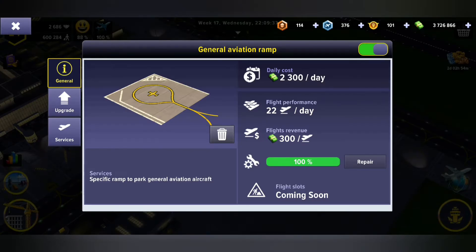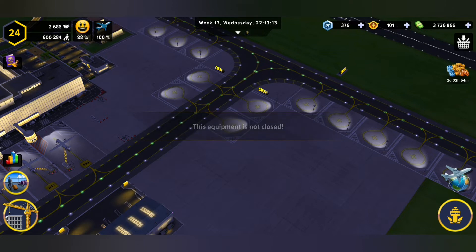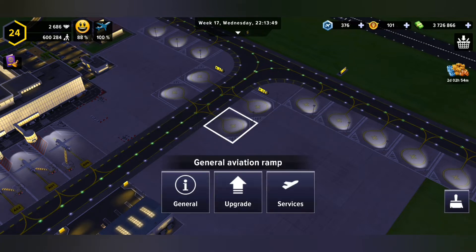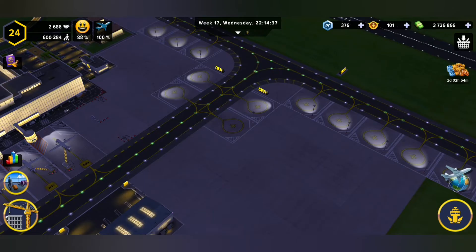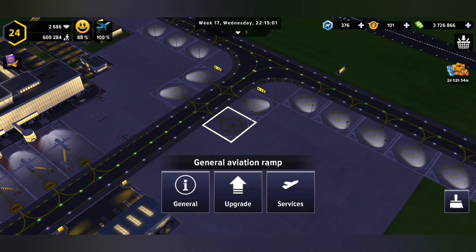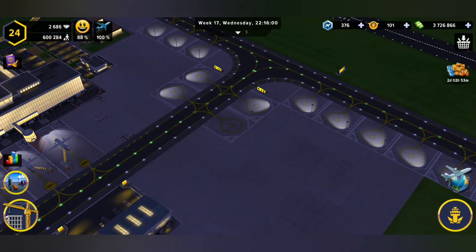Up top here you can see that your general aviation ramp is on — that's the button there on the right. If I switch it off, costs go down and we won't get the revenue. So while it's on and we want to move it, it says 'equipment is not closed.' So we turn it off, and then we're like okay we're ready to move this thing — but then it says the ramp is currently being used.